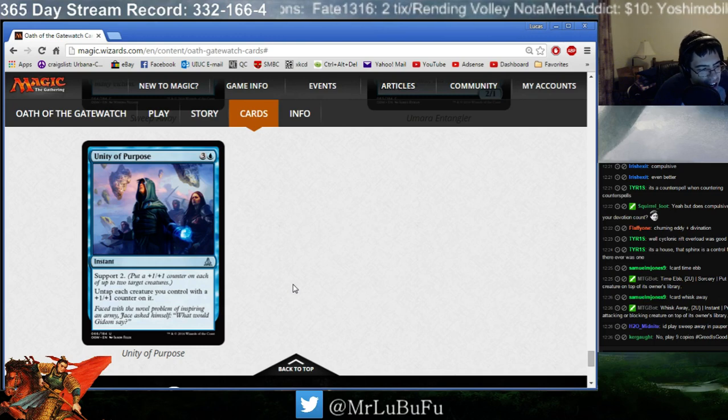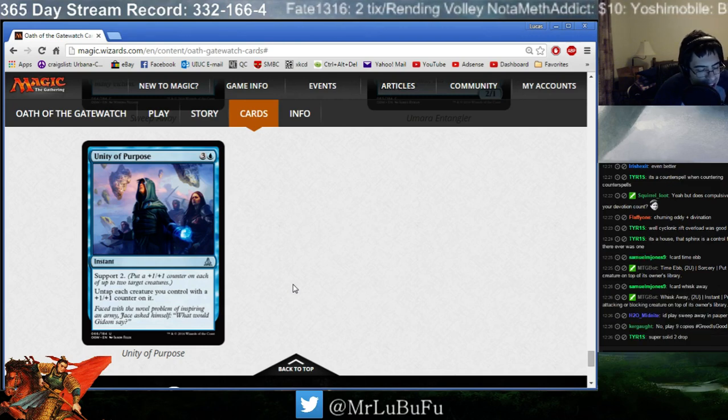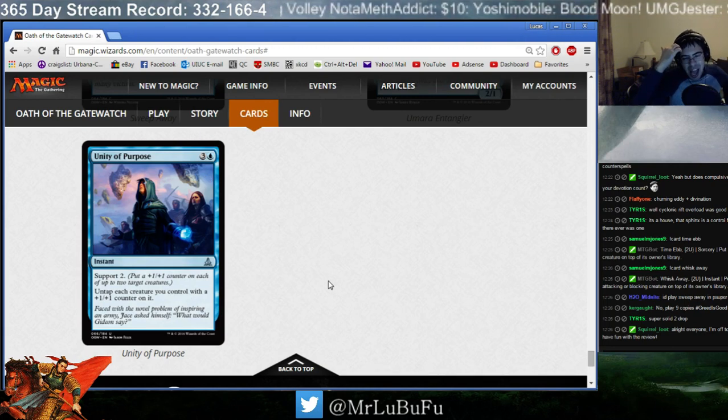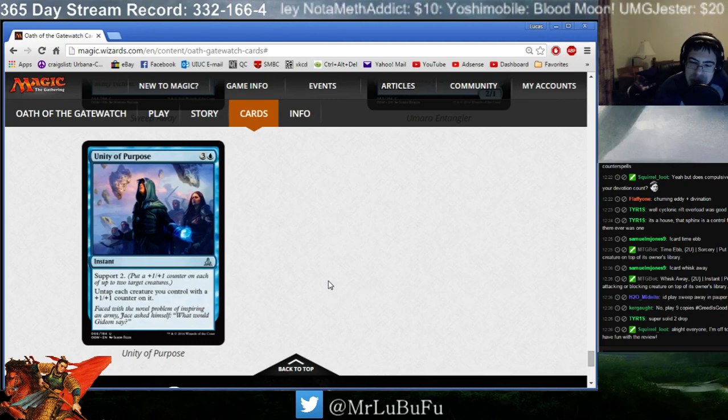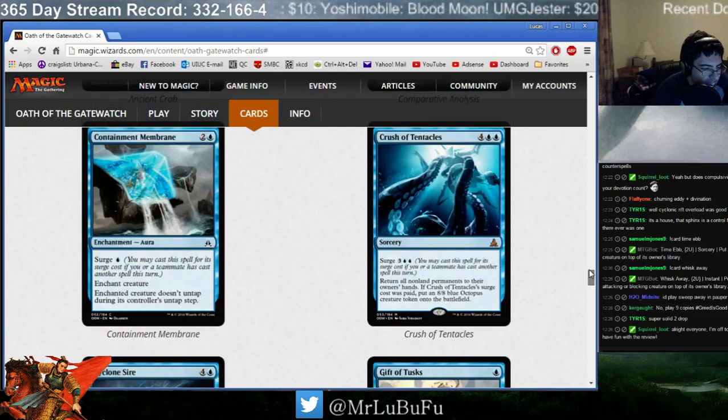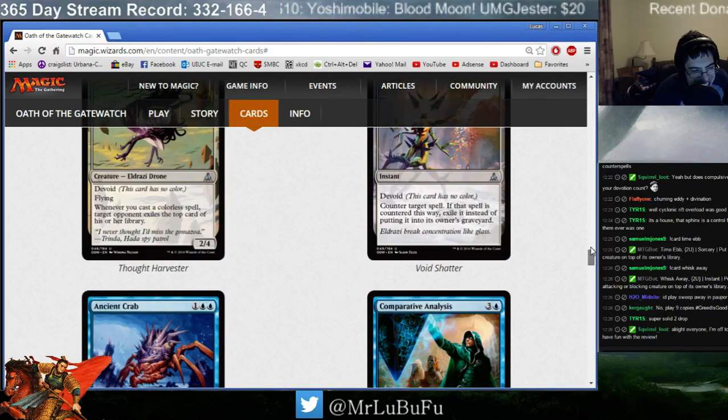Unity of Purpose. I don't like this card. Four mana: Support, untap each creature with a +1/+1 counter on it. I think even in the dedicated +1/+1 counter deck this card is just bad. I'm just going to say it's bad and move on. You can make the argument 'what if you have the nut deck?' and I'm going to say: play better cards.